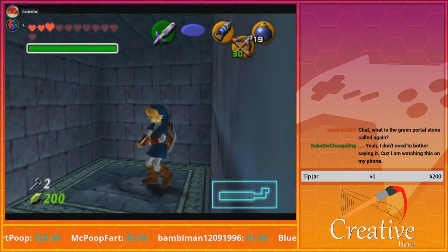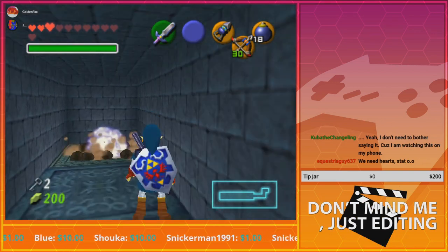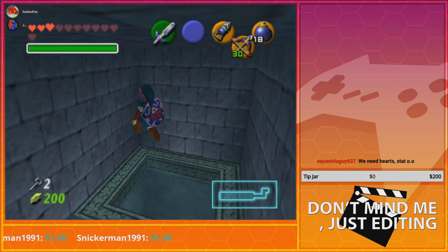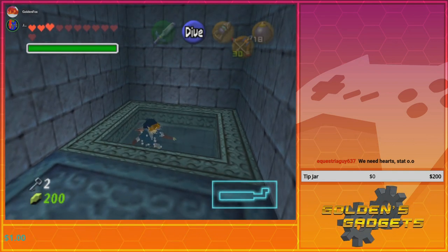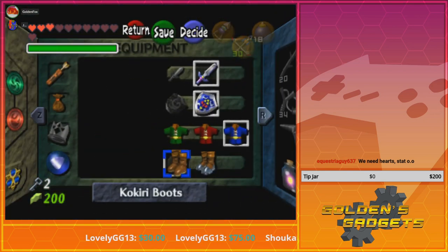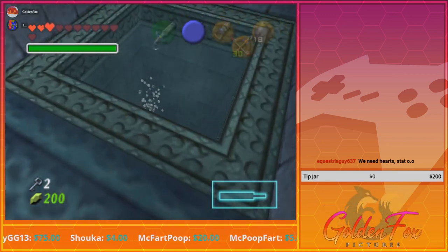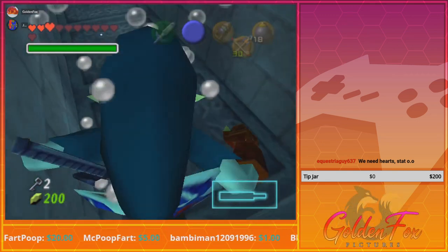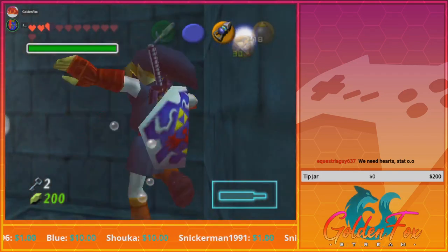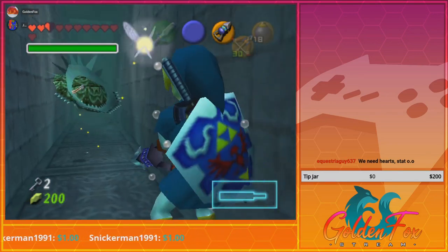Let's see what's through here — there's the bomb spot, no not that. Oh shit, I am low on health. That's why you've got three bottled fairies to help you. Iron boots — oh, fucking hell. Don't forget to use your shield.